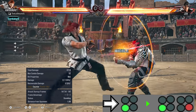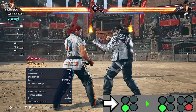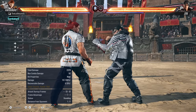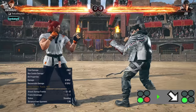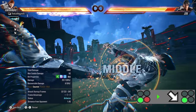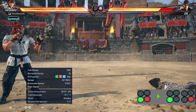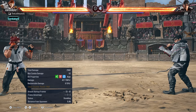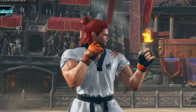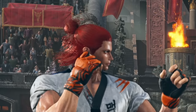In his left flamingo stance, he's got four-three which is a plus on block heat engager. He also has three-four which is plus on block and shifts him into right flamingo stance. In left flamingo he also has down three-four. In his right flamingo stance, down-forward three is a plus on block heat engager. He's got three-four which is a power crush that's plus on block, but it is a high. And that's pretty much the move list I've limited it down to.